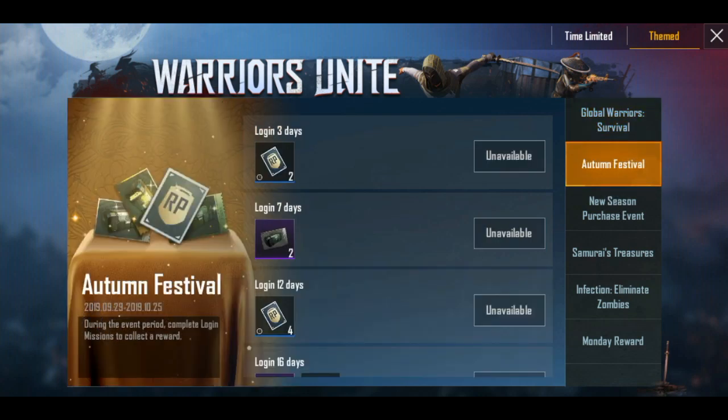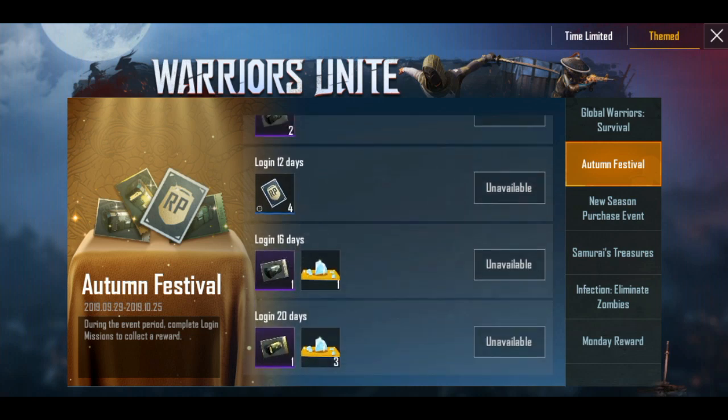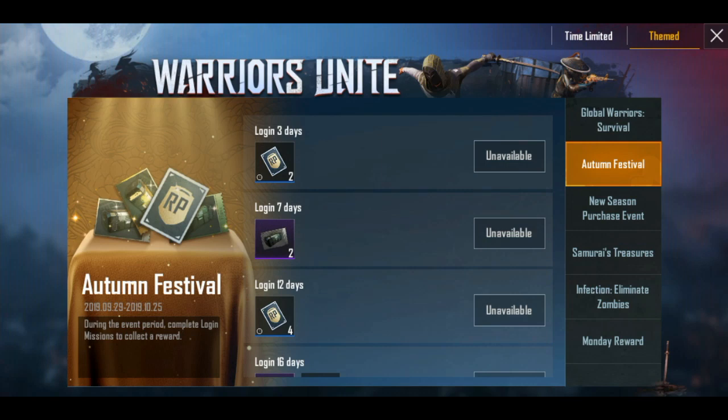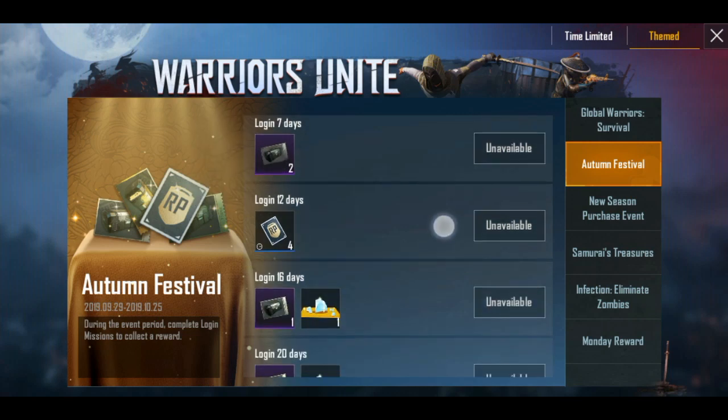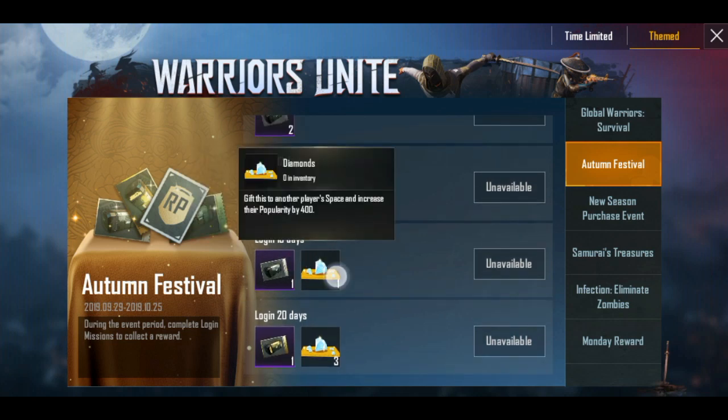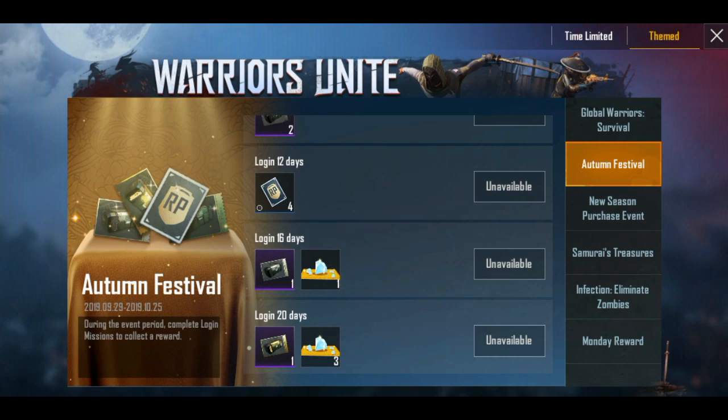The event name is Atom Festival. First, you can use a free coupon. Next, you can use RP cards — you can use 6 RP cards. You can also log in for 7 days or 12 days to earn RP cards.